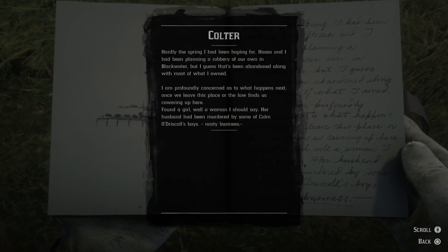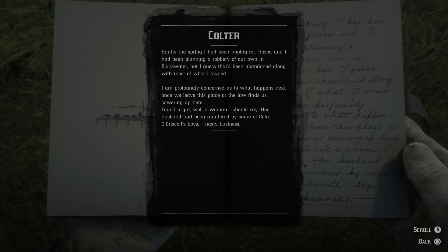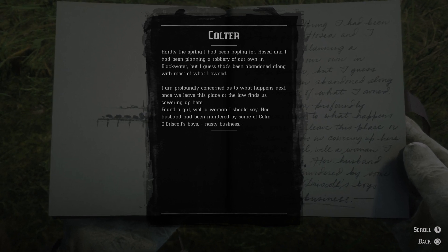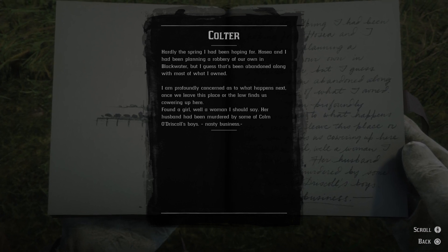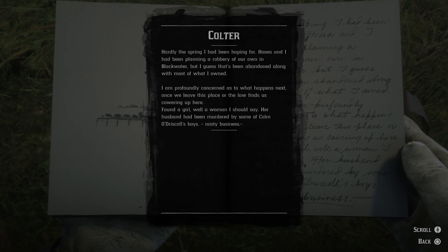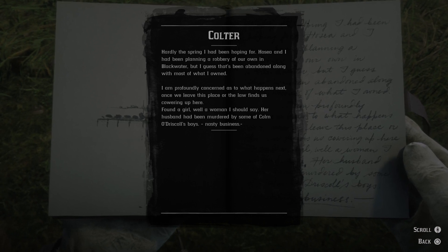Hardly the spring I had been hoping for. Hosea and I had been planning a robbery of our own in Blackwater, but I guess that's been abandoned along with most of what we owned. I am profoundly concerned as to what happens next — once we leave this place, or the law finds us cowering up here. Found a woman — her husband had been murdered by some of Colm Driscoll's boys. Nasty business.